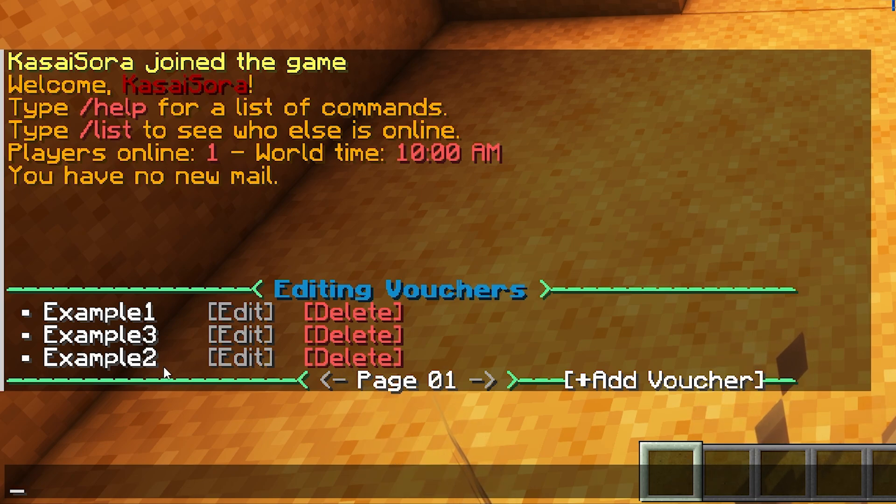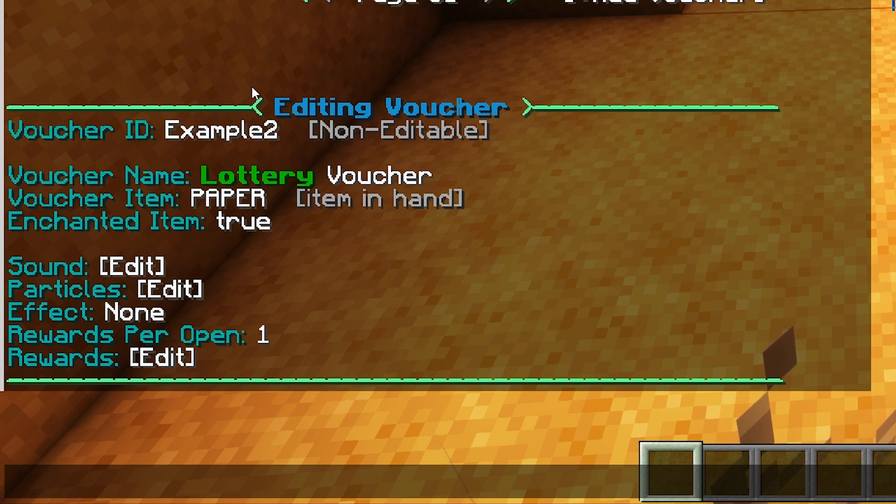The very cool thing about this plugin is that you can edit pretty much everything in game — create new vouchers, edit existing vouchers — you don't have to go to the config for pretty much anything. Let's click edit on example two. Over here you can see the ID, the voucher name, what type of item it will be — in the lottery's case just a paper — whether the item should be enchanted, and then you can edit sounds, particles, effects, how many rewards you get when you open it, and what those rewards will be.